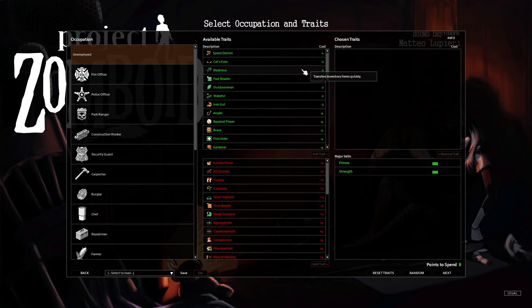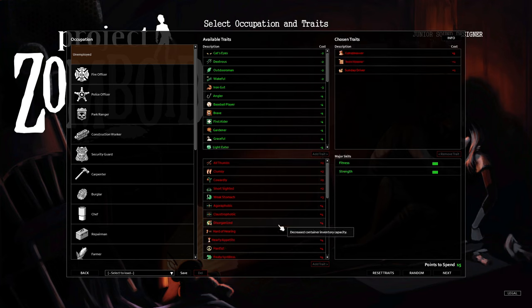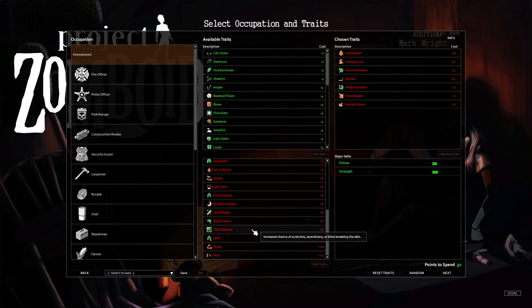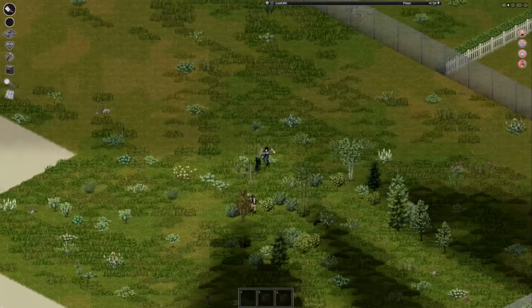Some of the negative traits I personally prefer: let's get ourselves Sunday Driver, Slow Reader, Conspicuous, Prone to Illness, Smoker, Weak Stomach, Overweight, and Thin Skinned. From that, we already have ourselves 40 points.